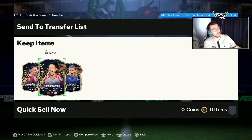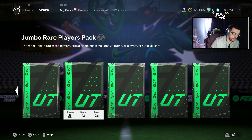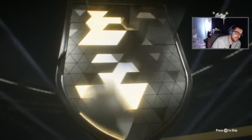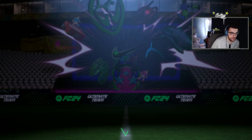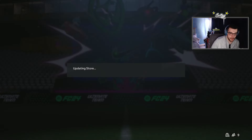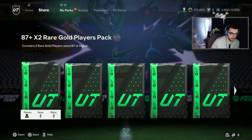Nice. The rest of the packs will be saved for the new Friday team of the tournament promo. We'll start off with the jumbo rare players packs for the final elite rivals rewards for season seven. Are we gonna see any team of the tournament promos? That is the question. Dutch left wing — is that Martens? Martens, Martens — how many duplicates? Seven.